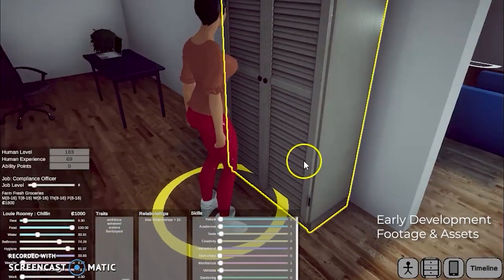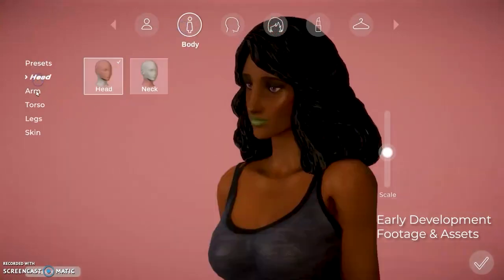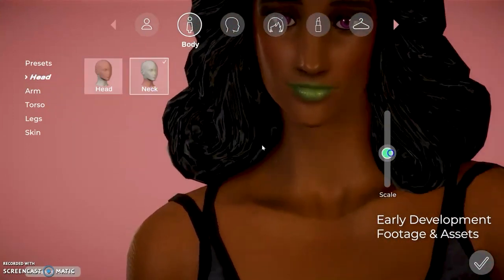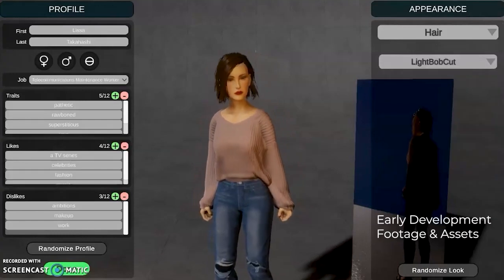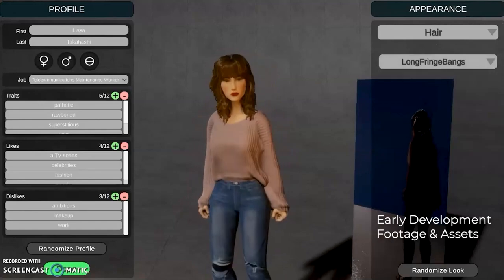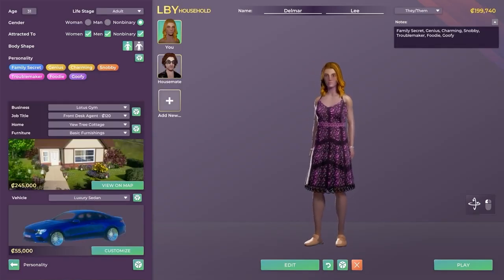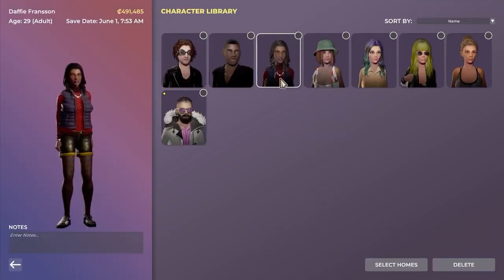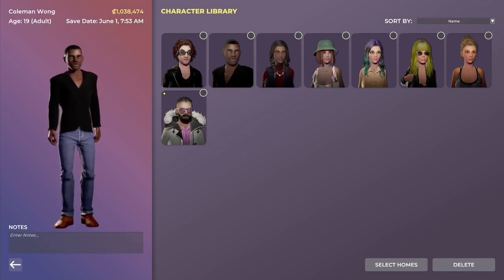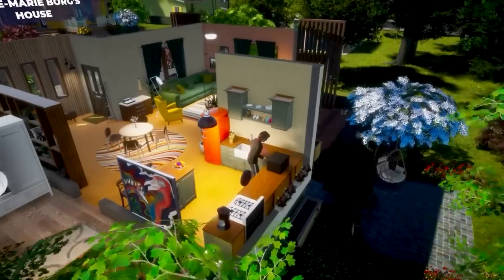So how would you like to use the Town Creator tool? Do you think it is important for the Paradox Life by You team to continue building these tools as Life by You grows? What features of the Town Creator tool would you like to see implemented, or are you not interested at all in using it? Feel free to sound off in the comments below — I just ask that you are respectful. Until next time, thank you for watching, and if you'd like to see more videos like this one, feel free to subscribe and like this video. Thank you again and enjoy the rest of your day.